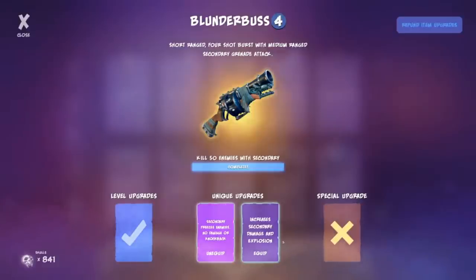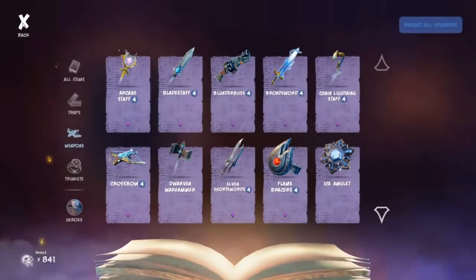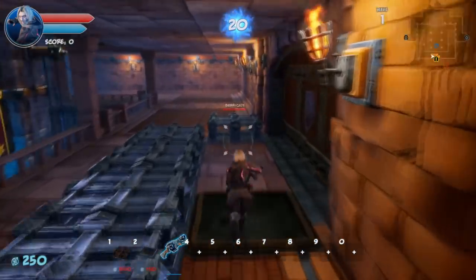The secondary increased damage goes from 35 to 50 for the explosion — not the best option; the freeze is really where it's at, and most people run freeze anyway. The increased reload speed upgrade goes from two seconds to one second at max rank — definitely worth getting if you're running the Blunderbuss.